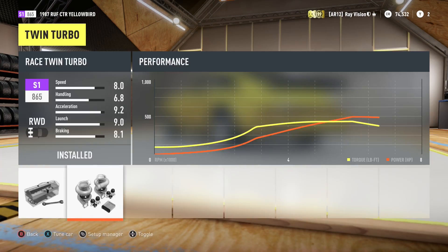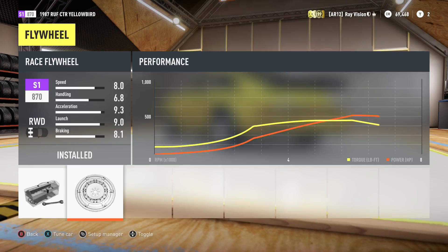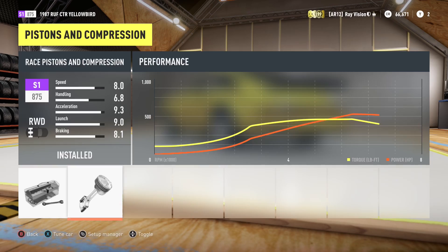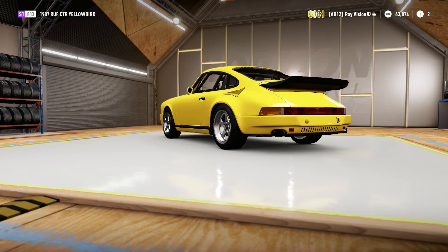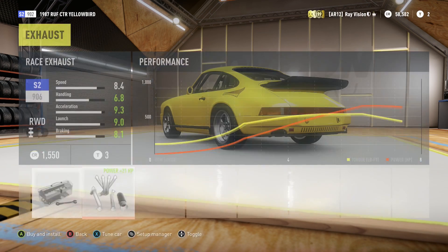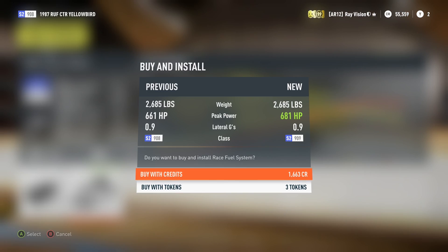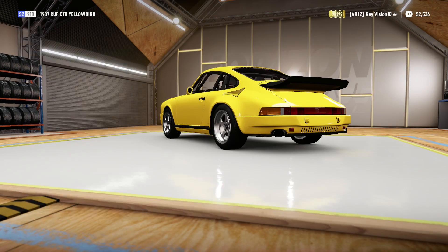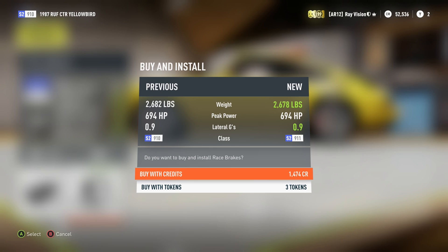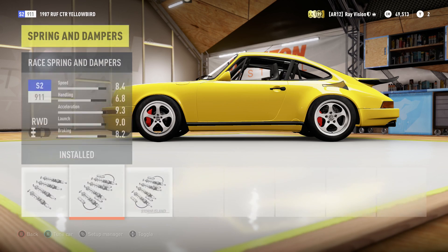For the 1987 RUF CTR Yellow Bird — basically this is a Porsche. I kept the straight-six engine because I thought it'd be cool. I had the option of swapping it out for a V8 but I was like, no, let's keep the stock power plant. So I upgraded the power plant here and there, added the turbo upgrades, yada yada. Very, very good sounding car.